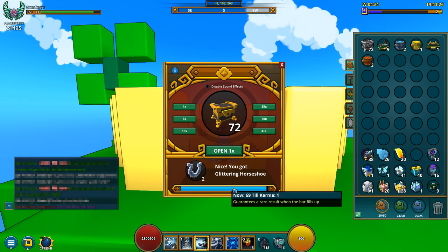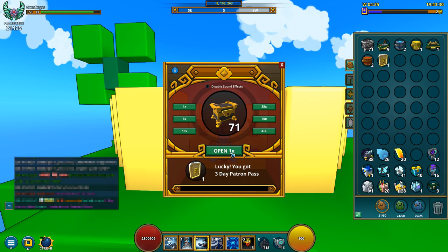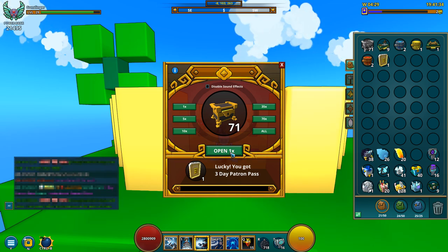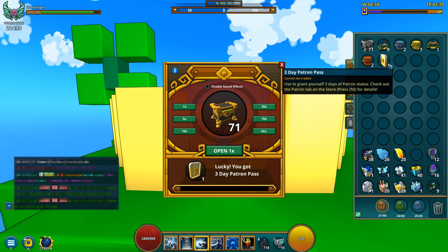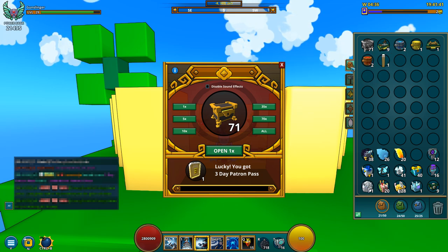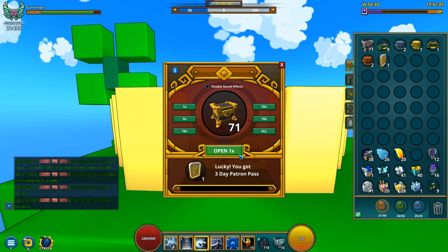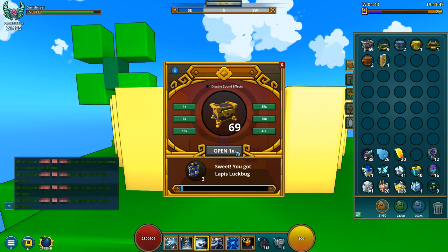Okay, first karma — and yes, a 3-day pattern pass! I am very happy. That's really something I needed; I haven't had one in a while. Trove used to give them away in events as login rewards or for completing event quests, and now you get them quite rarely. Let's continue with dragon coins and other stuff.